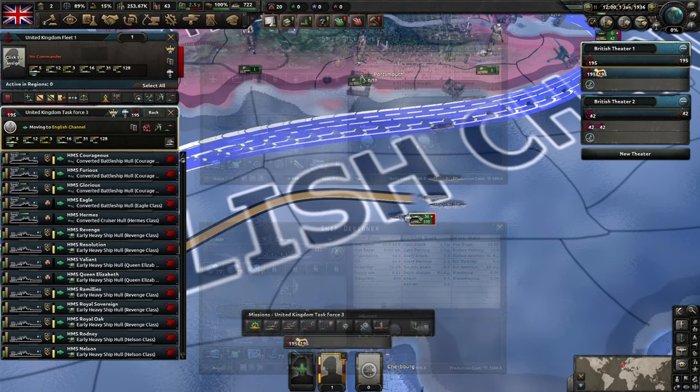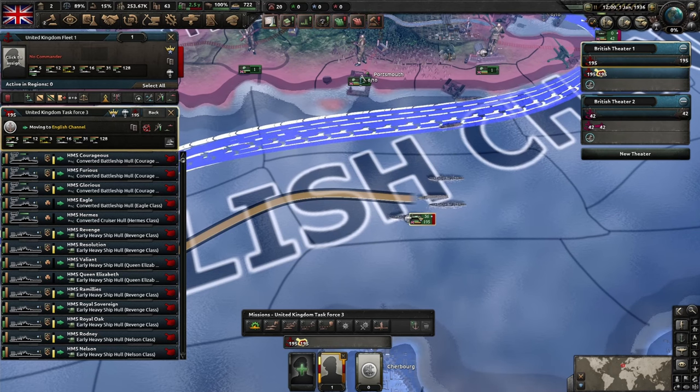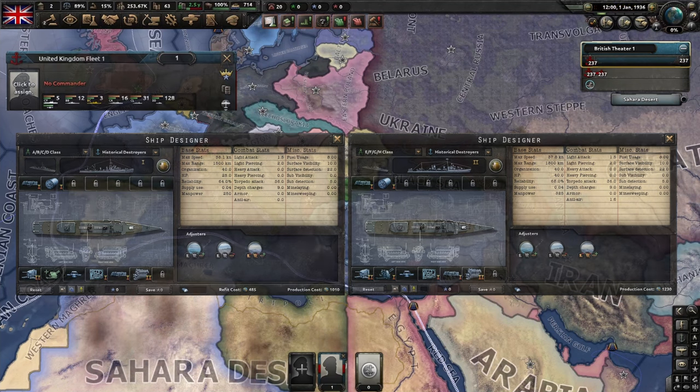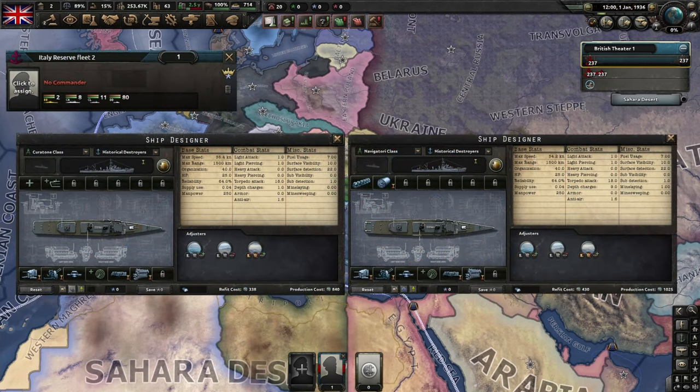When using cheap destroyers, it is important to deploy them en masse to screen your heavy ships. It is important to think about what your navy needs. The Royal Navy, for example, can get away with building bare-bones roach destroyers, because their starting destroyers already have a lot of additional modules, whereas the Italian Navy may want to invest in adding torpedoes or other modules, as they start with way fewer destroyers.